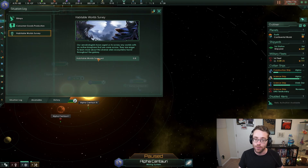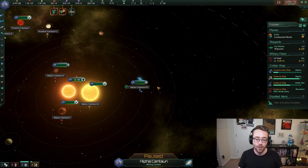It shows us that we need to have surveyed eight habitable worlds. Unfortunately, it doesn't count the world that we just surveyed. But we've got one more planet that's nearby that we're going to survey in a little bit, and we are going to get one of eight - we've got to find seven more. They are out there in the galaxy, we just have to explore them to find out where they are. So that's the situation log - just something worth noting.